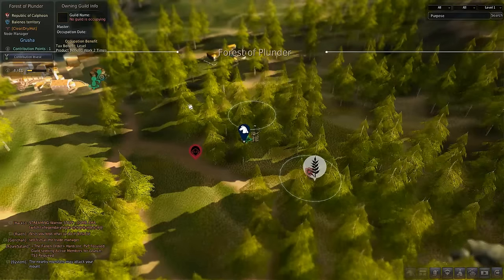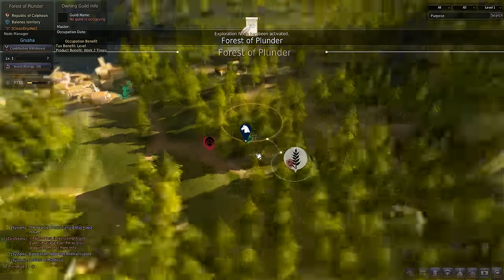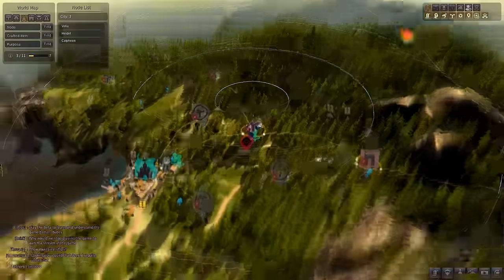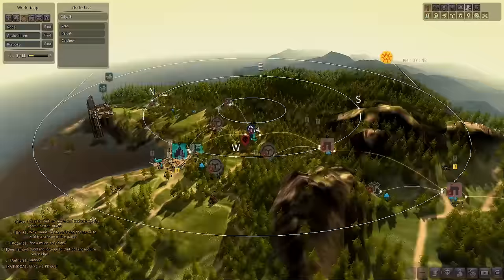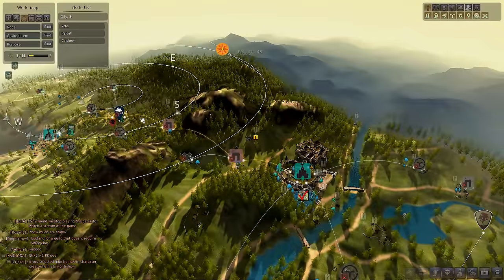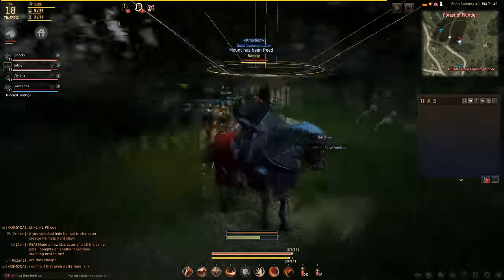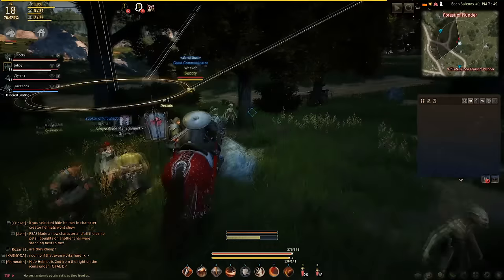Let's press R to interact. It's this dude — node management. This only costs one contribution point, so we're going to invest our contribution point. And there we have it — now we have a gold line all the way from Velia all the way over to Heidel. That means we have unlocked the trade route completely and should be able to get full trade.